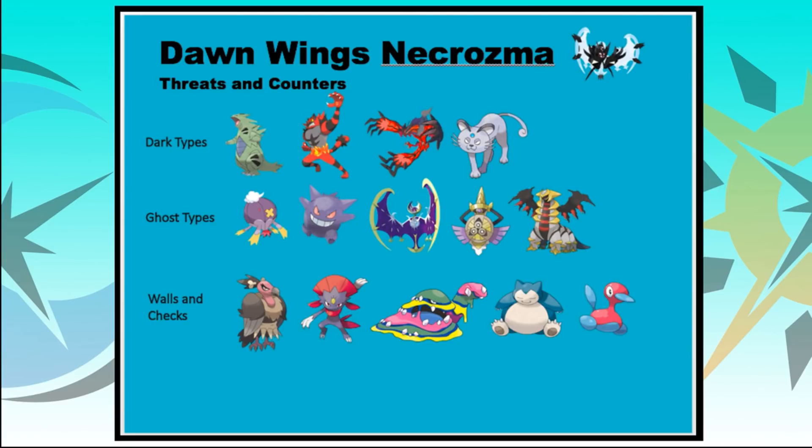Walls and Checks to Dawn Wings Necrozma are similar to those that wall Lunala. Muk resists the Ghost-type attack and is immune to the Psychic-type STAB. Same with Weavile. Snorlax is a bulky Pokemon that can take Psychic-type attacks easily and is immune to Ghost. Porygon2 can reverse Trick Room and cause all sorts of problems. These are things to be aware of when playing this Pokemon, just as with Lunala.